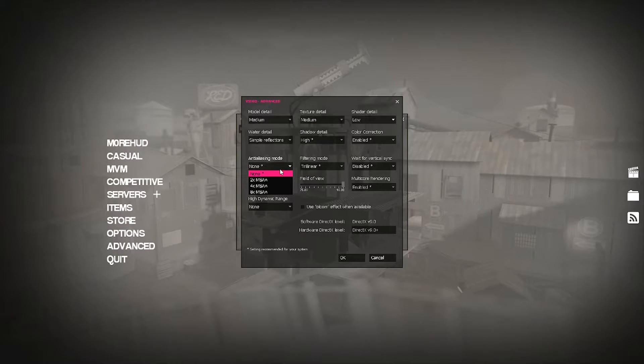Anti-aliasing — I honestly don't know what this does, so I just have it on none. The star icon is what it recommends for your PC when you first go into the game. Filtering mode — I don't know what that is either; mine says trilinear, so that's what I'm keeping it on. Vertical sync — you want that off for sure. Multi-core rendering — don't know what that is.